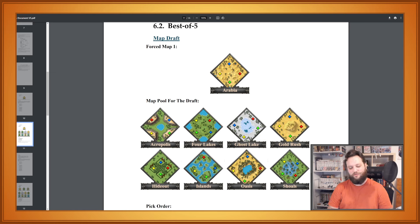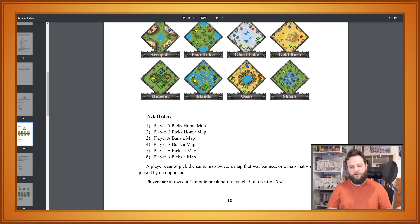And then the next matches will be played on the map chosen by the losing player. The pool of maps for the losing player to choose will be picked before the game starts.